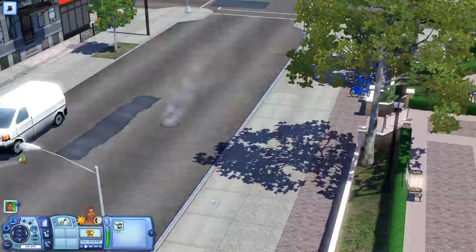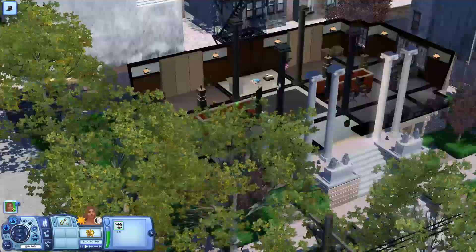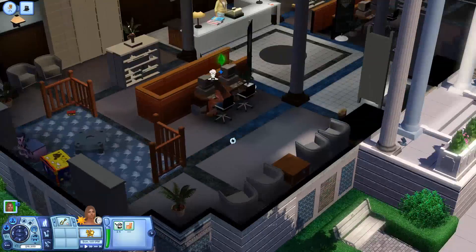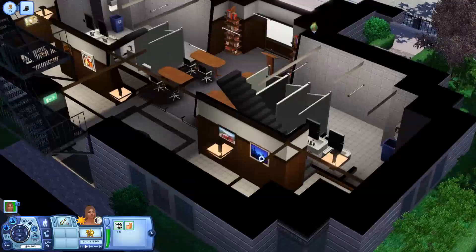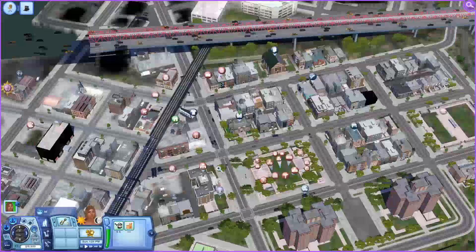There's a little area here for kids to play — someone could probably make this into a festival lot. We're at the library — they have stuff for toddlers! You guys know I love when they add that; you can bring the kids in and they can just play. You can shop for books over here, and there's a downstairs — just the bathrooms and like a little study area. This is definitely part of the university bit.